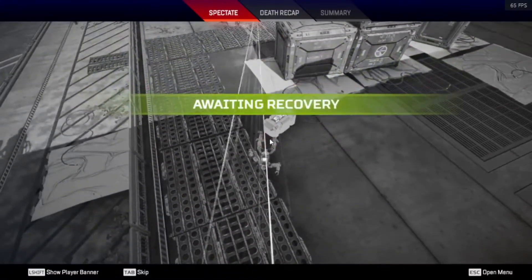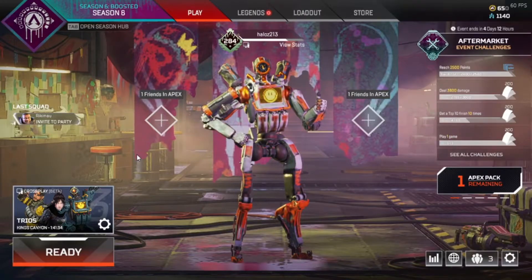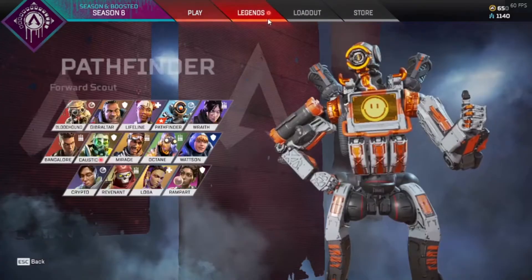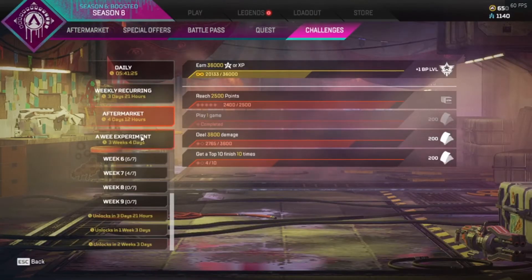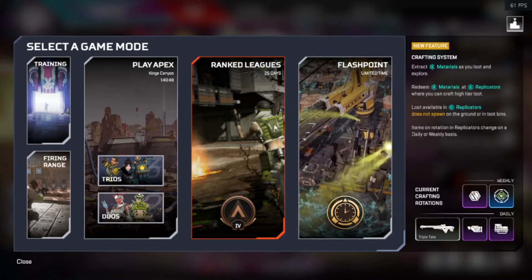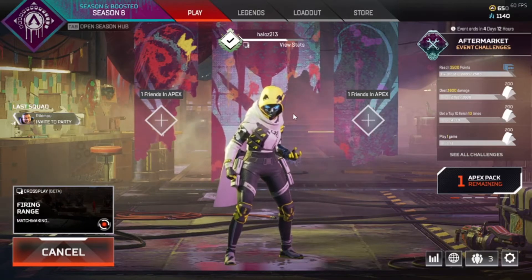Okay, so she should be like - come to the arena, right? I did both of them, right? Check your challenges. Yeah, maybe give it a second. So we're gonna go with firing range even though she's not responding. Let's see what happens.